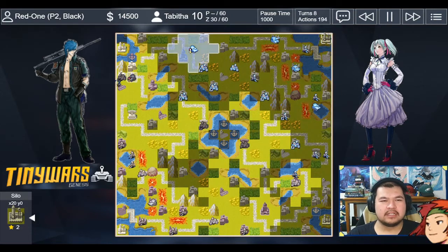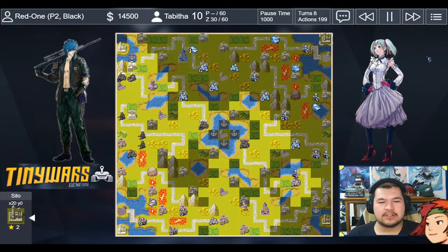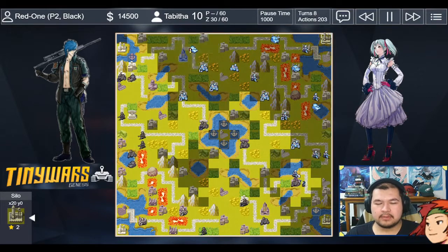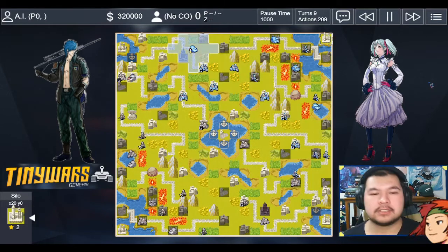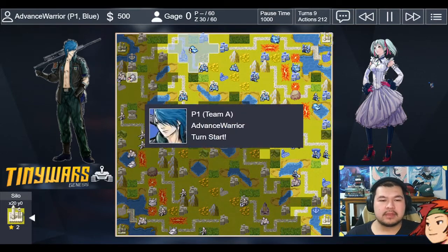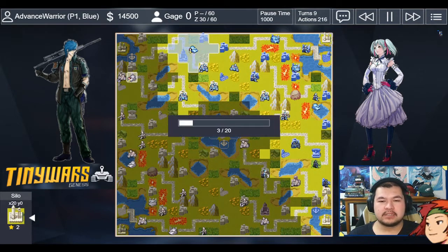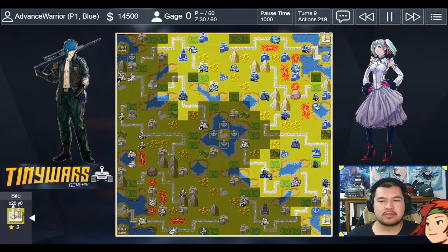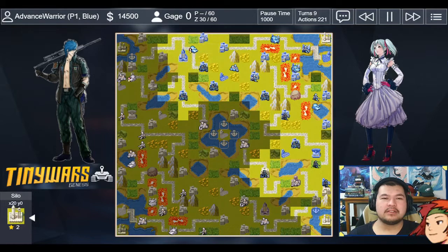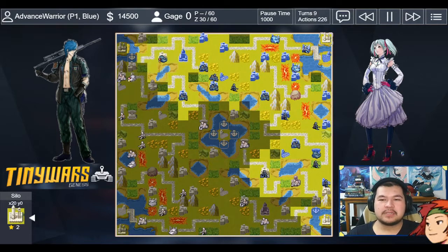My opponent catches my bike going past, and then the tank moves in for a nice 10 energy points — scary when you're up against Tabitha. They get a nice first strike from the bottom comm tower. My opponent was able to afford a tank, a flare, and a bike this turn. This infantry is probably going to die, but I'm hoping I get the chance to capture something. I can see my opponent now has two comm towers, so I'm behind by 10% offense and defense.